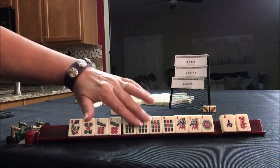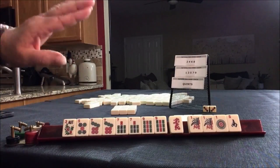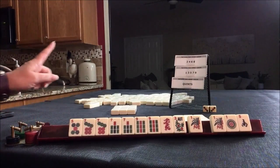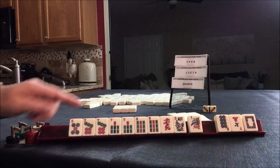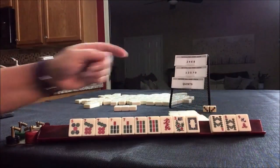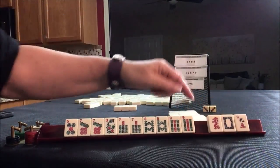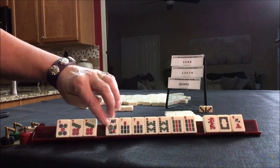5779 red — this would be fourth hand down on the right. 5779 red. We're on second left. I would not stop the Charleston. I would risk passing blind — we have no gaps. No keepers. Eights, 789, 789. Or 5779 — that is a risky pass. 5779 or 789.